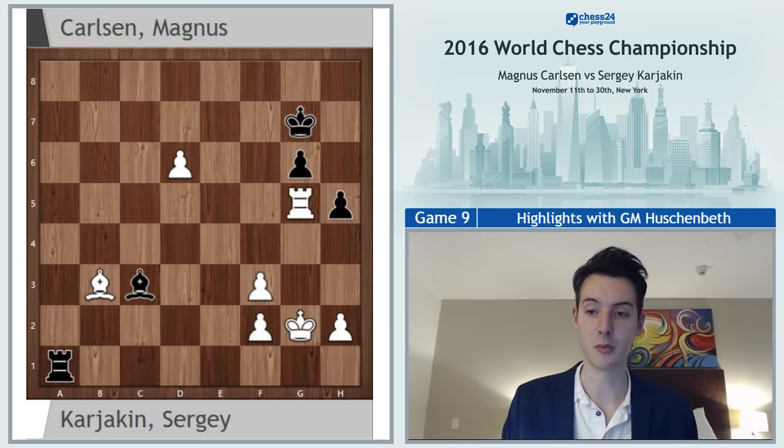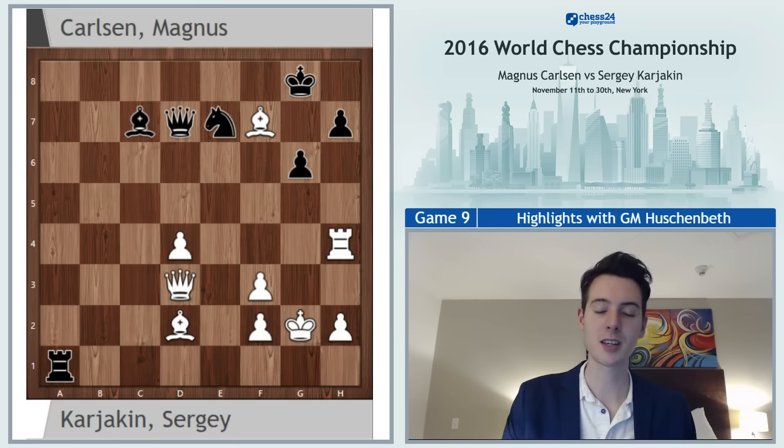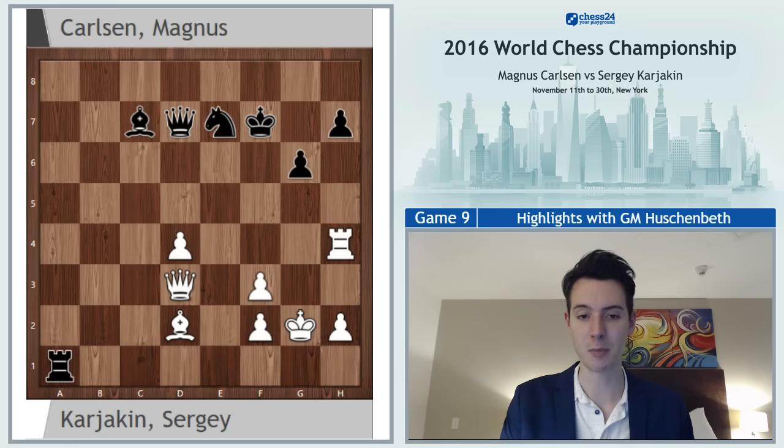Let's return all the way back to the game. I spent quite some time on that move because queen b3 was the best chance Karjakin had in the game. After bishop takes f7, which looks very interesting, white is temporarily sacrificing a piece.